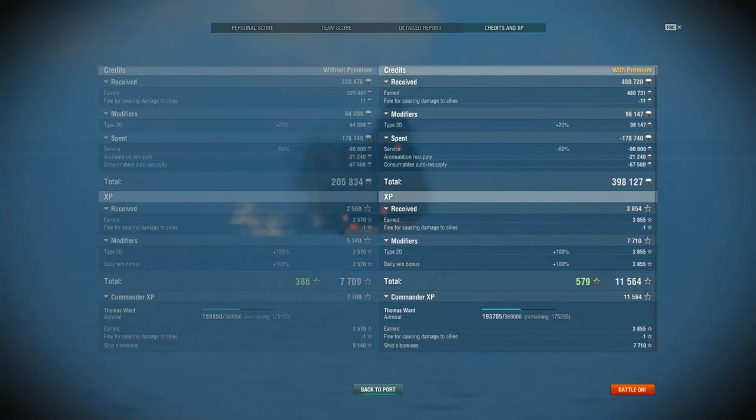So that's the Des Moines. Next time you see one, don't dismiss it so easily — it is a very, very dangerous ship if left ignored. Next time you see one, either start shooting it immediately, kill off those rapid-fire 203-millimeter guns, or start heading in the other direction. And whatever you do, don't show your broadside.